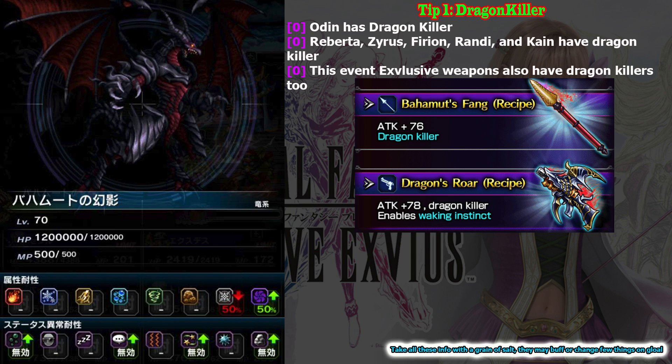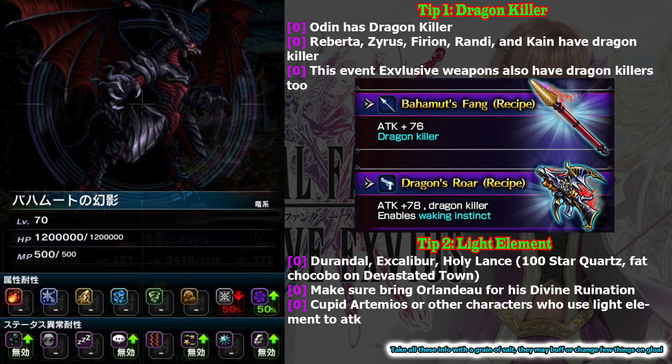Also, you can use the exclusive gun or exclusive spear from this event — they have good attack so you can finally give Medius a good gun, or even Olive. You should notice that Bahamut has minus 50% resistance against light element. So that leads to tip number two: use light element weapons and attacks.